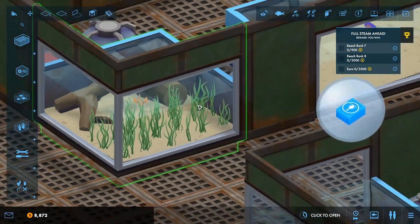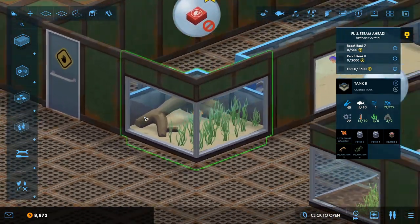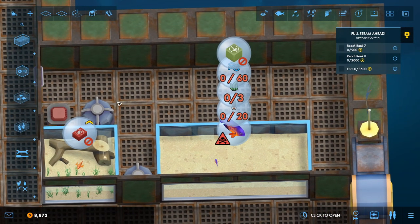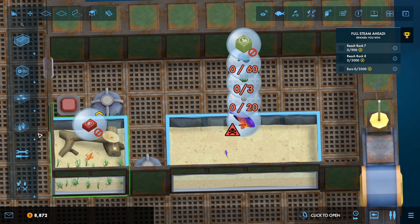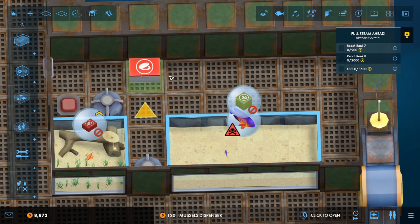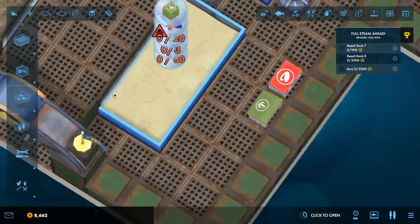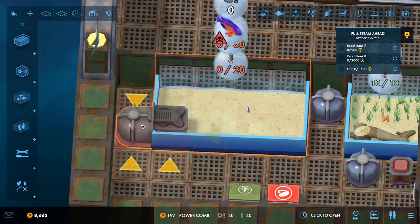That coral beauty has got the whole tank to himself — what a cushy life. Let's get some food down for these guys — we need green pellets and mussels. And let's get a power combi on here. We don't have any fish in it yet, so the filtration doesn't really work out at the moment. Let's put some fish in — can we fit four in? That would be that tank done. We also need orange pellets.